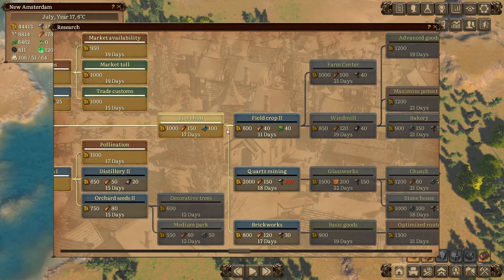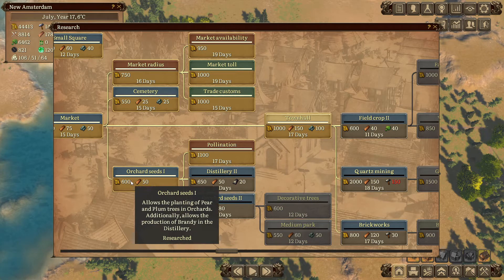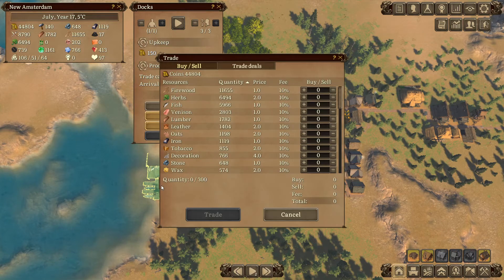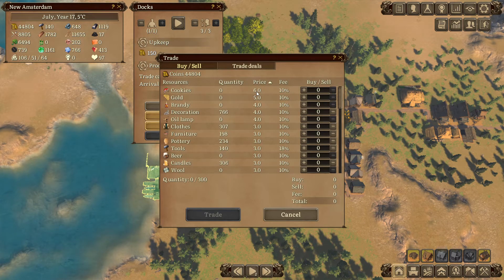We have a couple of interesting new technologies coming up. We have the orchid that we researched last time that allows us to make pear and plum trees. It also allows us to make brandy in the distillery, which is quite interesting because it's one of the few items that actually sells for gold per item.